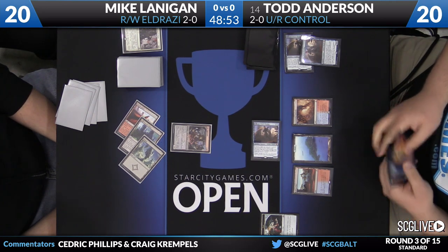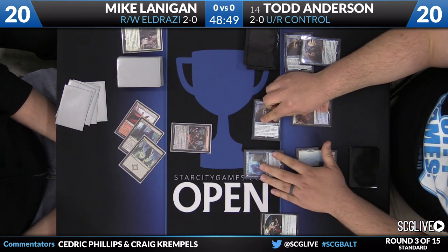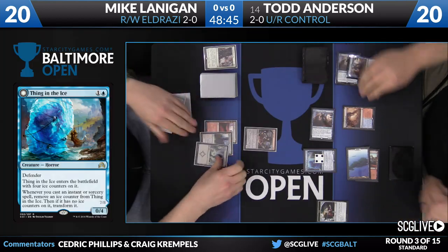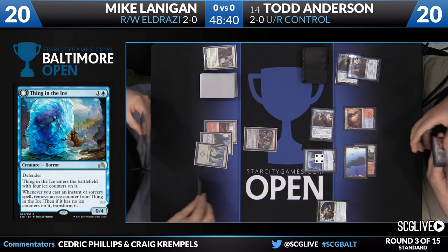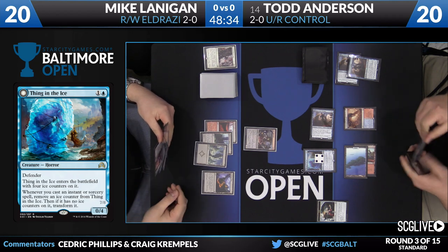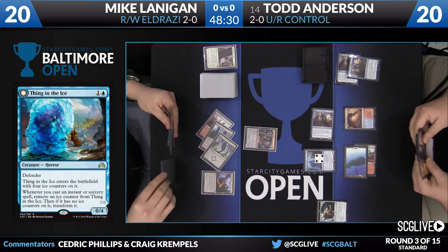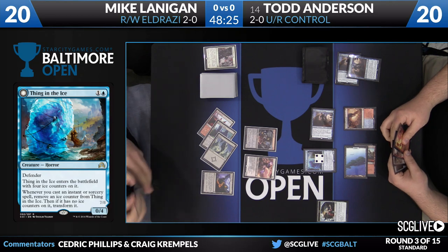Todd opting to go with the old Fiery Temper artwork, by the way. Third Jace. And now Thing in the Ice — it'll start with four counters. Two mana, 0/4 Defender. Thing in the Ice enters the battlefield with four ice counters on it. Whenever you cast an instant or sorcery spell, remove an ice counter from Thing in the Ice. Then if it has no ice counters, transform it. Mike Lanigan is going to play an Eldrazi Displacer and pass the turn back.